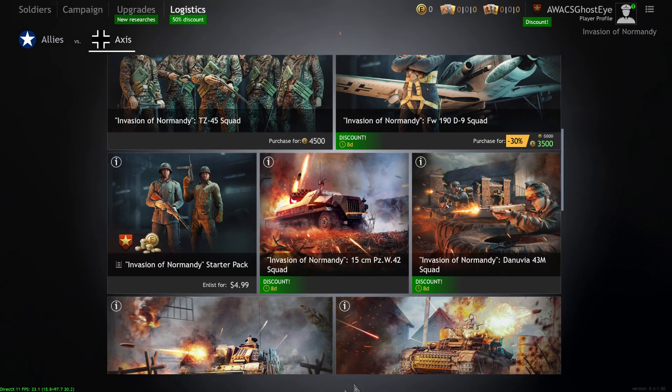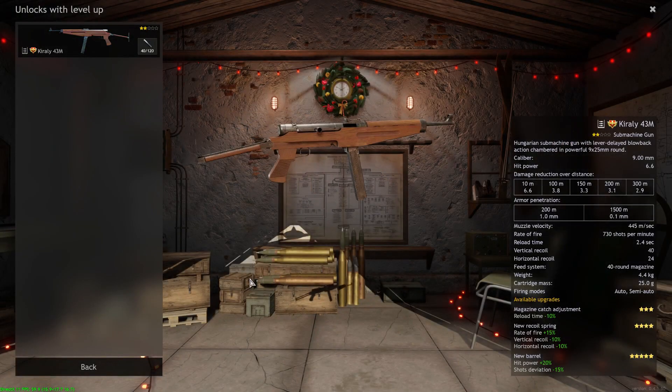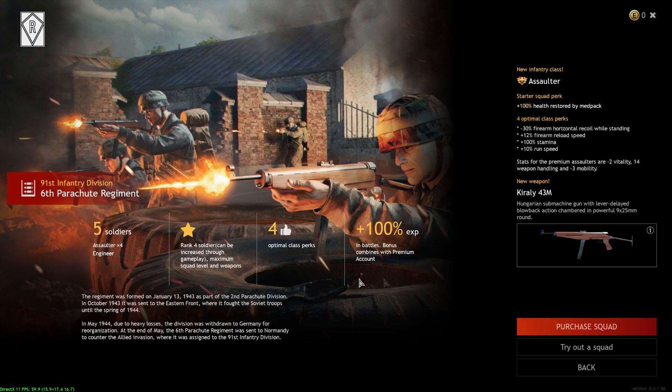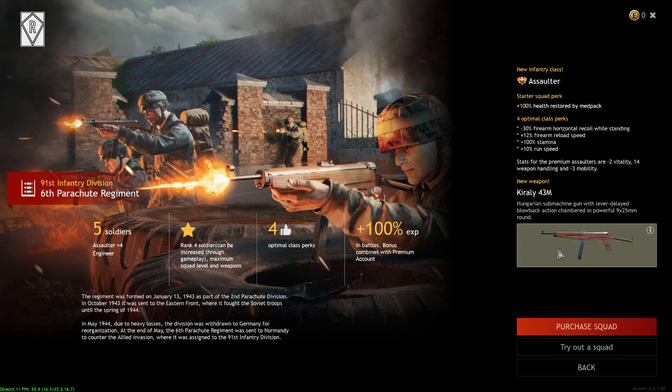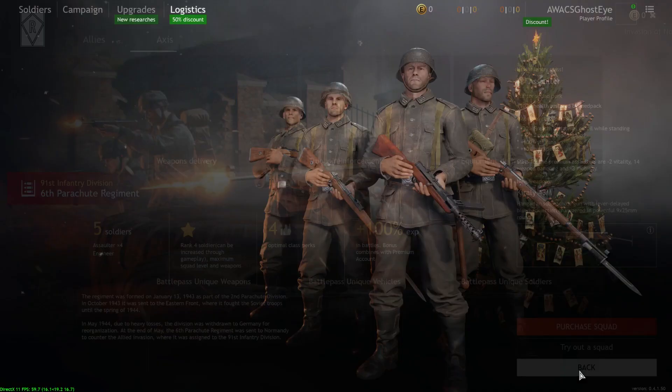The Invasion of Normandy Dunvia 43M Squad — I really like this squad. The Corelli is very competitive. If you've played Call of Duty or any other games with an MP5, this is exactly how it plays. You get four assaulters and one level two engineer — a very good, competitive squad. I would recommend picking this up, and right now it's on sale for 25 bucks.